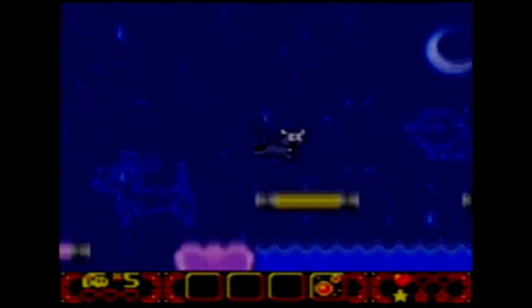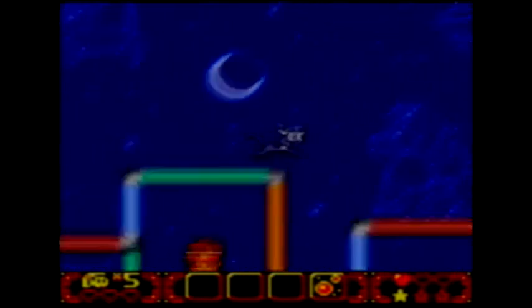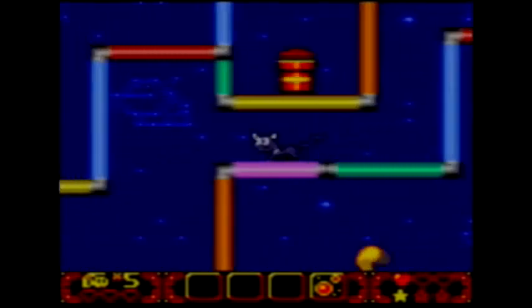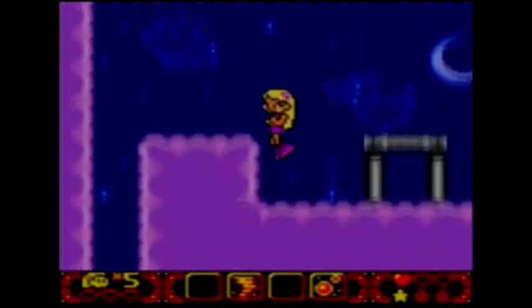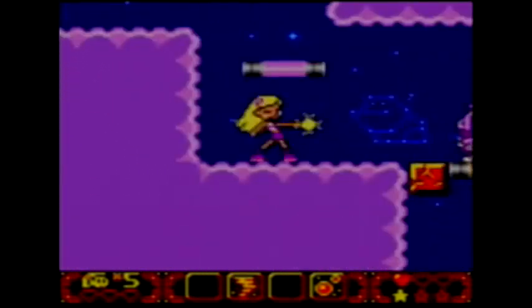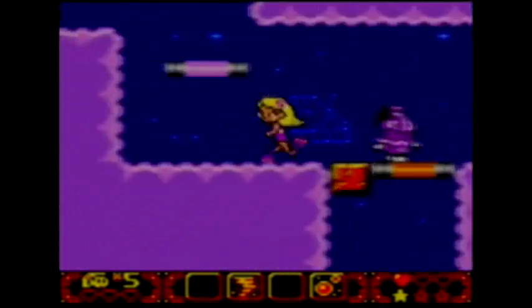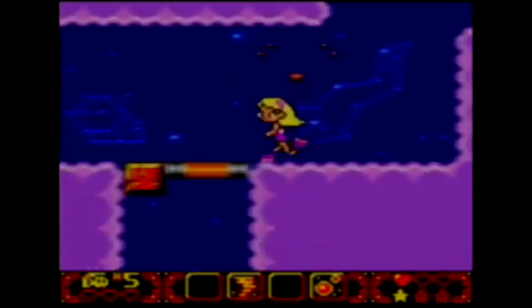What's over here? Another fire breather. Ignoring him the best I can. And there's another one — lovely. And our tornado ability, good. Switching back, and we're going to find some health. Five hits. Getting rid of you. Anything else over here? Health! Yay!